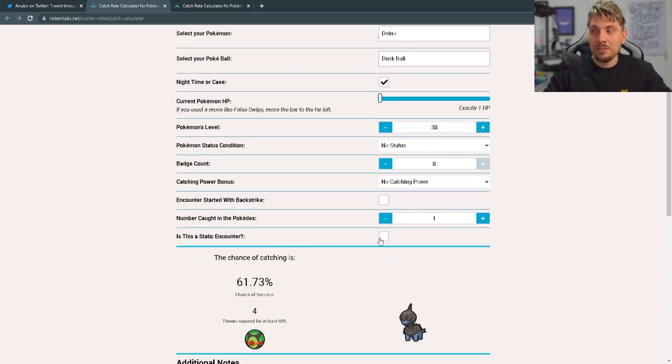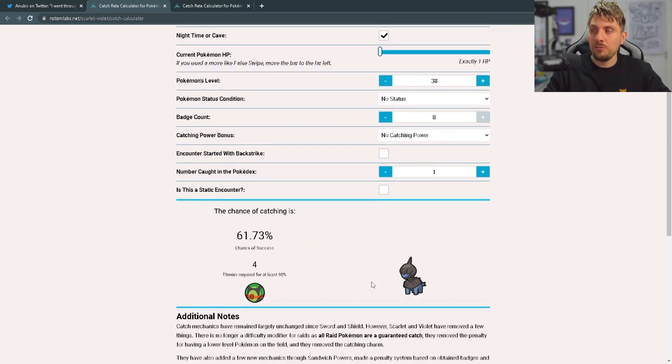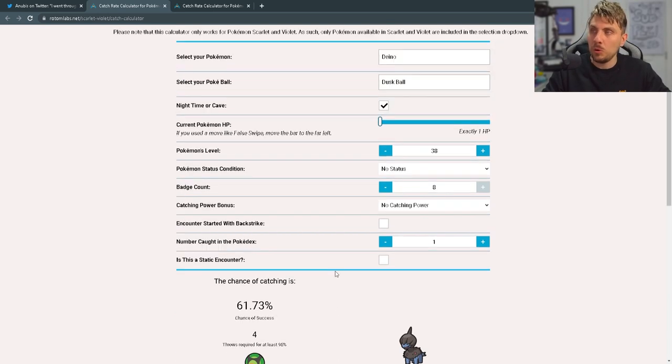Number caught in Pokédex — put one down there. And mark it as a static encounter if applicable; if it's not, just leave that unchecked. With all of this criteria for a Dreepy, we're going to have a 61% chance of catching it with a Dusk Ball. It's also going to give you a rough estimate on how many Pokéballs you're going to have to use to get this Dreepy in the specific ball that you want.